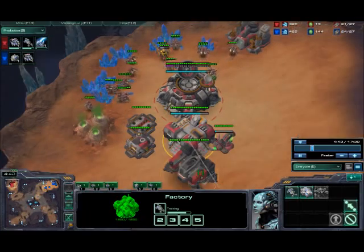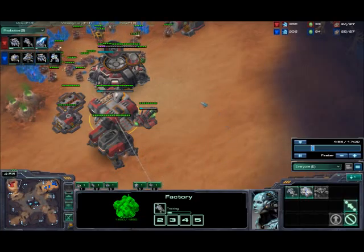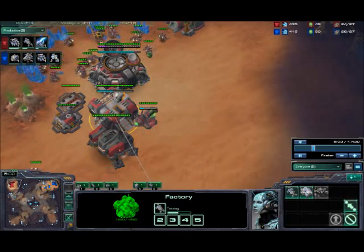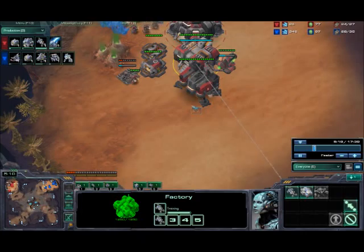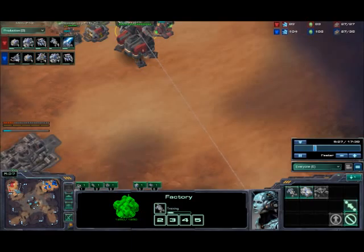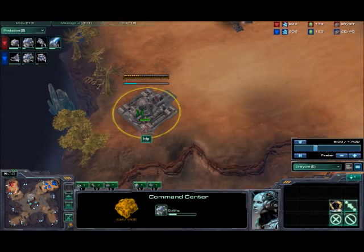A few rules you want to go by: have about two factories per extra base. So every extra base you get, add one factory with a tech lab and one factory with a reactor. If you have two bases you're gonna have three factories; if you have three bases you're gonna have five factories, and so forth. That's right about the number you need — if you're upgrading, adding turrets, supply depots, vikings, everything together, it's only going to be about two factories per base. I added my command center on 24 food.